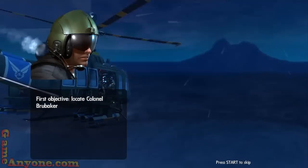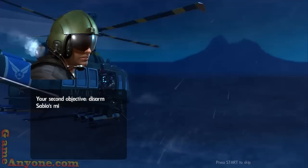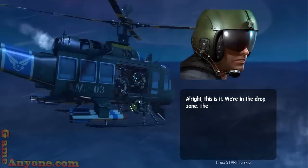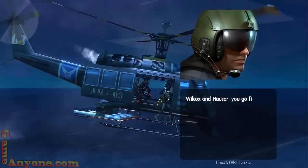I'm not sure how much longer I'm going to be able to read the dialogue because it goes so fast. First objective: locate Colonel Brubaker and his men. Fight your way to them and fight alongside them. Second objective: disarm Savio's missiles. Stop them from launching at any cost. Alright, this is it — we're in the drop zone. The captain goes last.